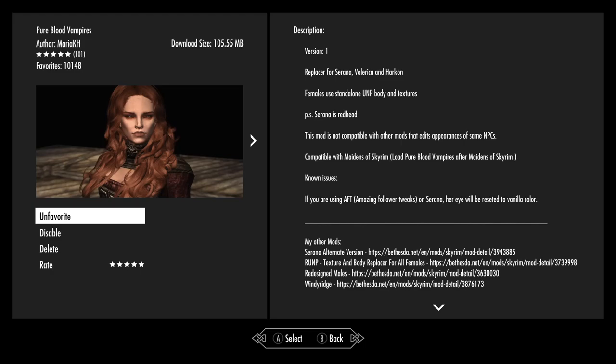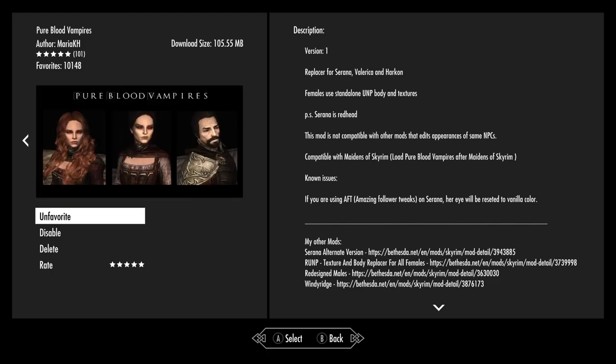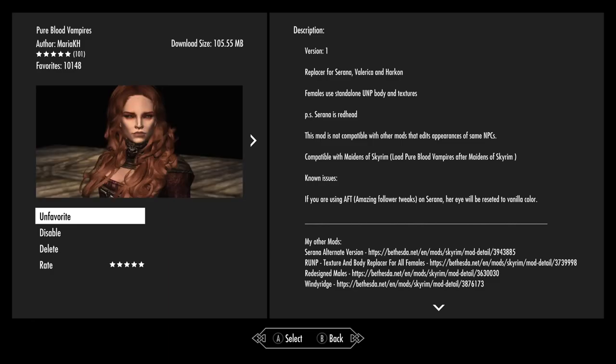I'm not going to show you Harkon. In my game, Harkon is dead. You can look at the picture here — he looks pretty good, he's not going to look drastically different. But for Serana, she's going to have red hair, and Valerica — they're going to look a little different due to my texture. I'm not using the Run-P texture that they use. I'm using another UNP body, and textures that I like, and I will show you those.